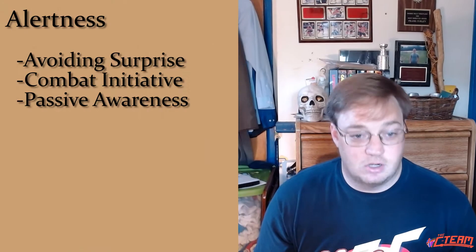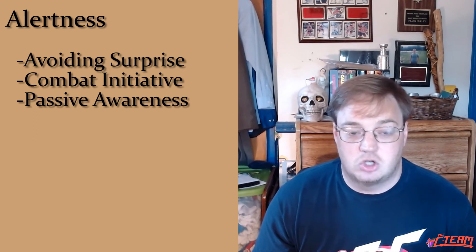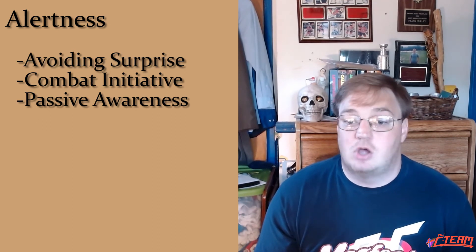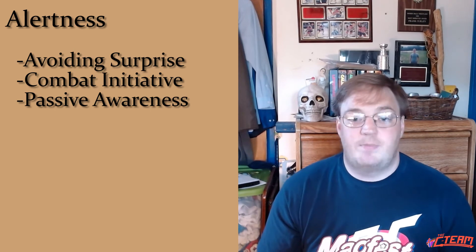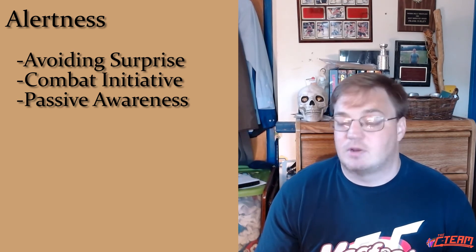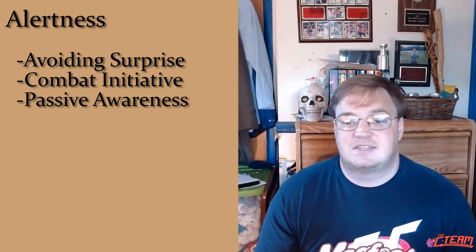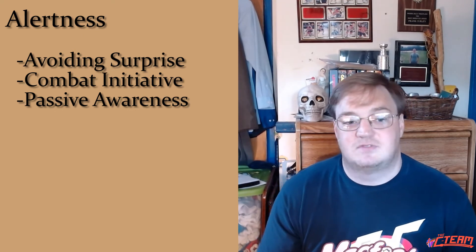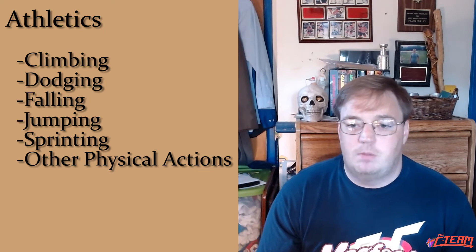The first one is alertness. The first trapping is avoiding surprise — you roll this to avoid an ambush or a trap, anything that doesn't depend on you specifically looking but just realizing something's there. It's also used for combat initiative, so a two in alertness means you go ahead of somebody with a one. And finally it's passive awareness: noticing things in the background, spotting a clue when you're not looking for it, hearing someone from the next room — any kind of passive finding things before they find you.